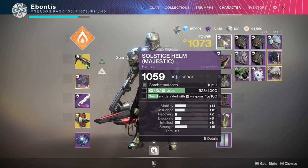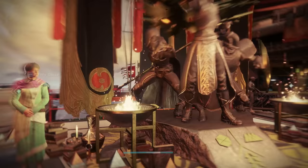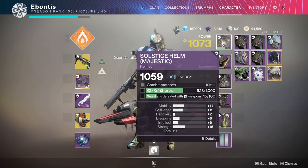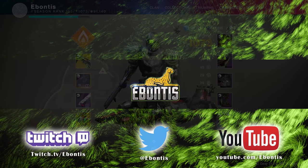That pretty much covers it for the Majestic armor. When you upgrade all five pieces remember: you need all five pieces completely upgraded, then come back to the Tower and meditate at the statue — you can see it here between the vendors. You can't just finish objectives on the helm and upgrade it individually; you have to do all five and upgrade them as a full unit to get to the Magnificent set. I'll do a separate video on the Magnificent set objectives.